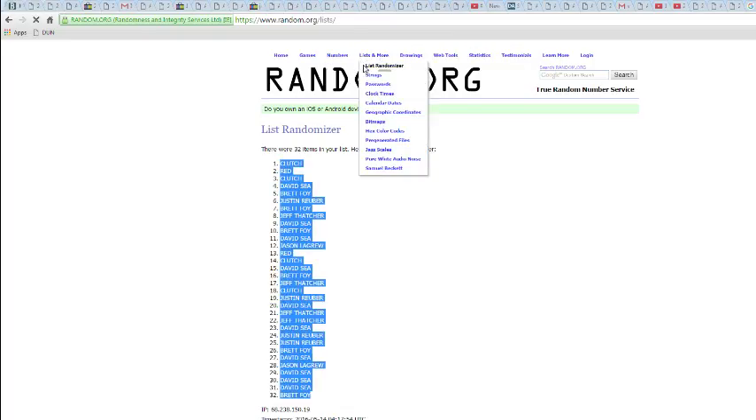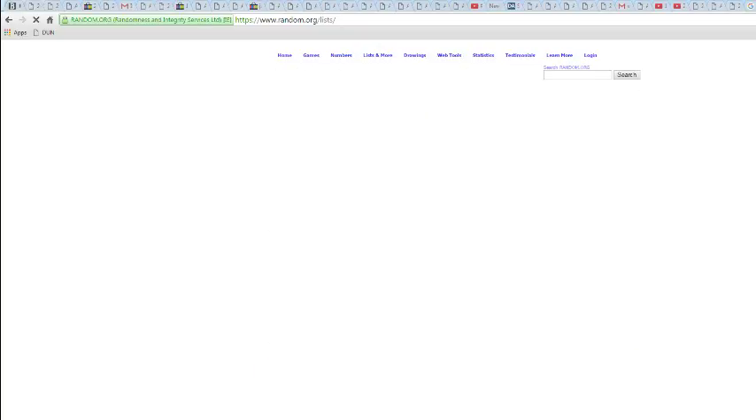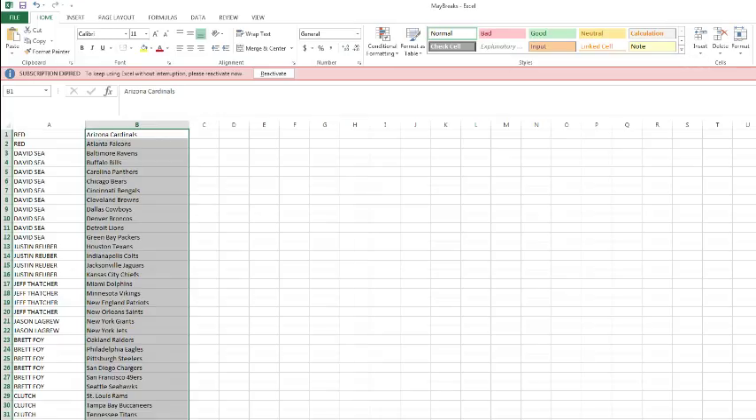And 5 times on those teams — once, twice, thrice, 4s and 5s. Got the Buccaneers on top, Steelers on the bottom. Let's take a look, see what everyone has. Good luck, good luck.